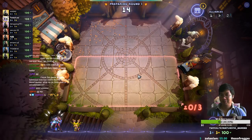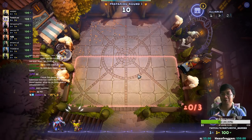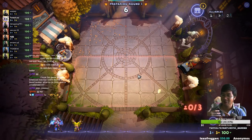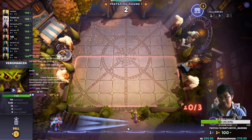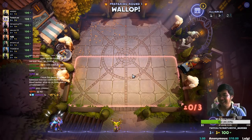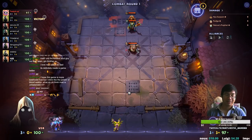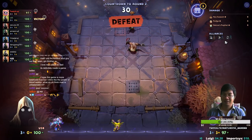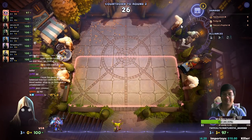Welcome everyone, today we have a special Underlords build. We're looking at insects with savages. I've heard that the little spiderlings actually gain damage when you attack enemies when you have six savages, and we have to try it out. This may be really broken, maybe really weak — we shall find out. The goal is to get six savages and at least two or four insects, and if that doesn't work we can transition to trolls.